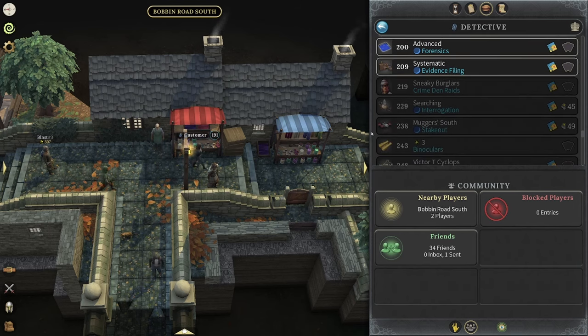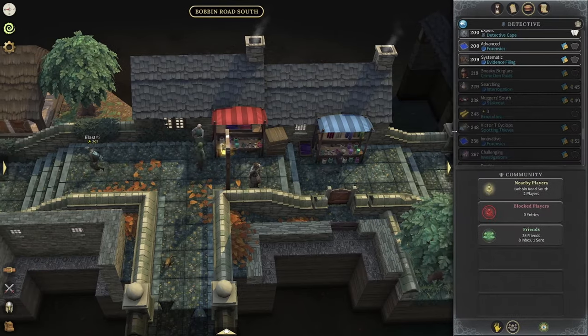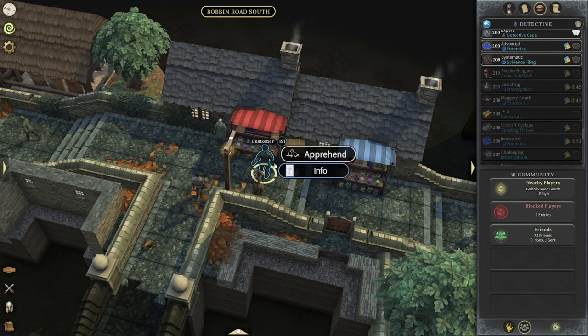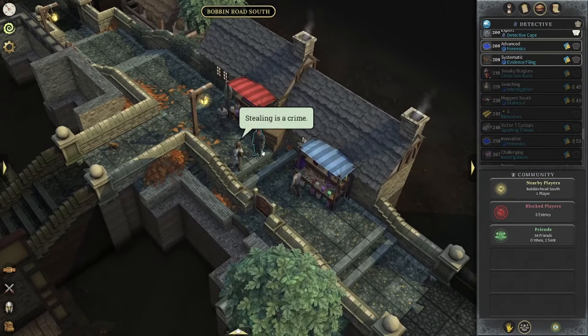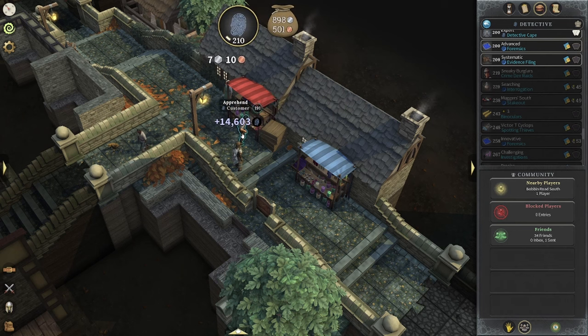This is the latest Spotting Thieves activity available to us, so let's see how much gold we can make. People come from both different directions. We're going to apprehend this guy — this will start our activity off. It takes a second sometimes. Stealing is a crime, and of course, if you apprehend the wrong guy by the way, you will actually get punished for it.